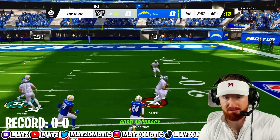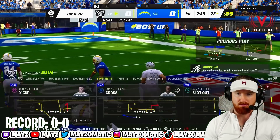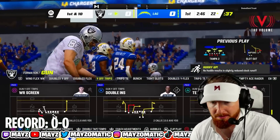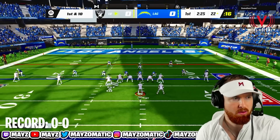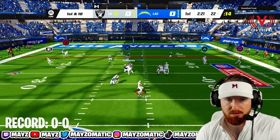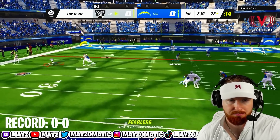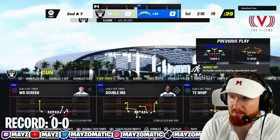Dave Casper gets wide open — that's not the receiver I wanted to throw to, but we'll take the first down. Now we got Bo in the backfield. If this is a zone coverage look, we're going to Bo Jackson immediately — and it was absolutely not zone coverage. Dave Casper's been our guy so far.